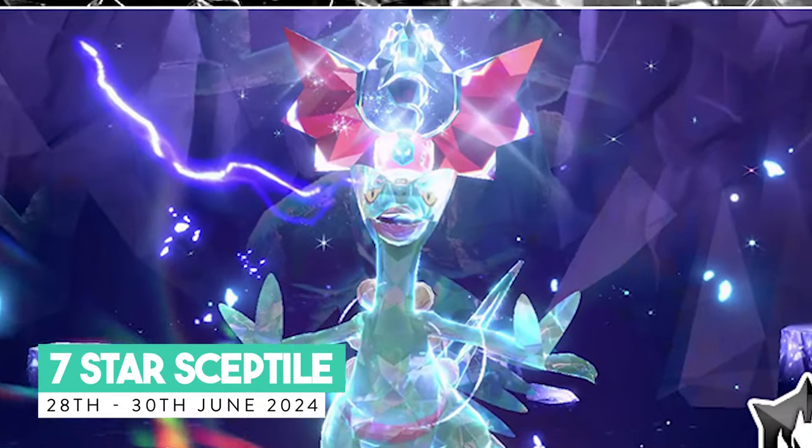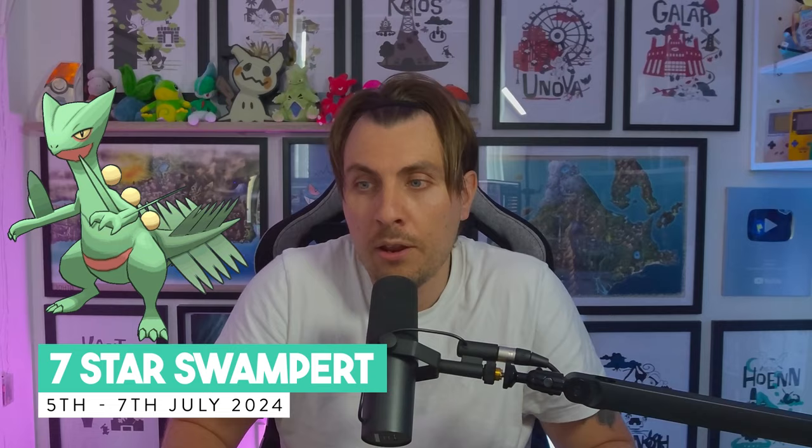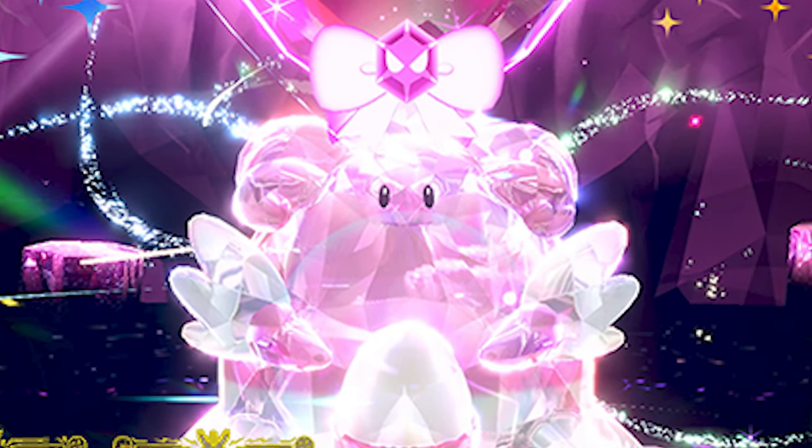Kicking off on the 28th of June, running through that weekend until the 30th, we're going to see the first phase of 7-star Sceptile. It will return the following weekend from the 5th and run over that weekend to the 7th of July for its second phase, and it will return like previous 7-star Tera Raid events with those Blissey Spotlight Tera Raid events for the ease of getting level-up candies and additional Tera shards.